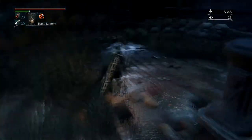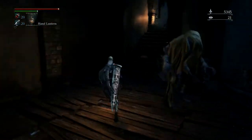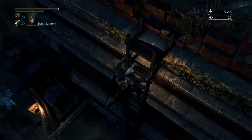Run down these stairs, avoid all these enemies, and drop down here. Go through this doorway — I'm just going to run past everything. I'm trying to keep this quick and to the point. Climb down the ladder now.